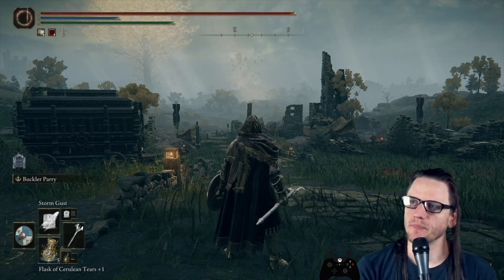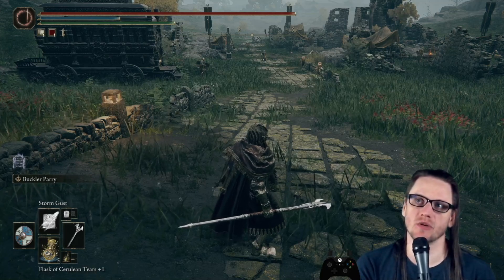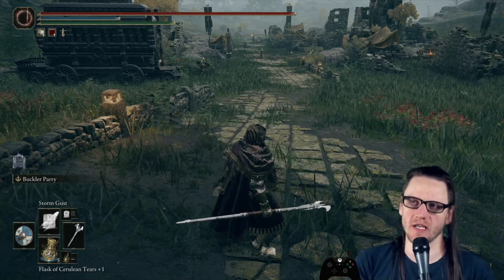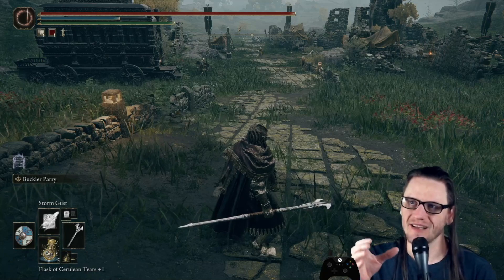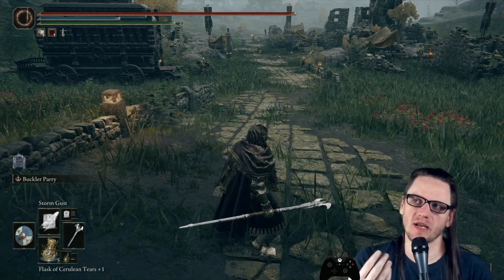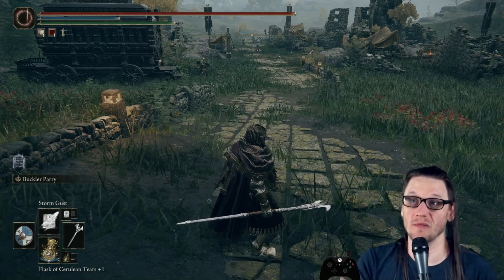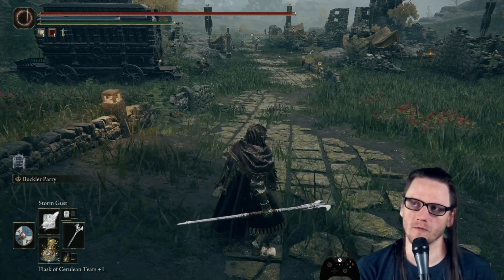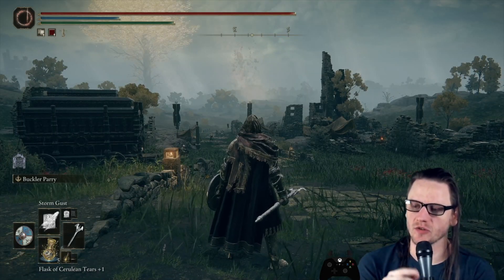It works very well for a critical-style build where you're trying to break posture and then stab with a dagger. It has long-range projectiles so it can deal damage at range, but it's more effective the closer you are because of its whirlwind, tornado, and cyclone effects. Really it's the stagger damage that ramps up hugely when something gets close, generating control through staggers.